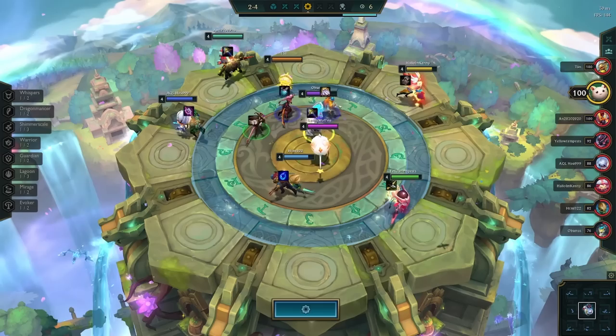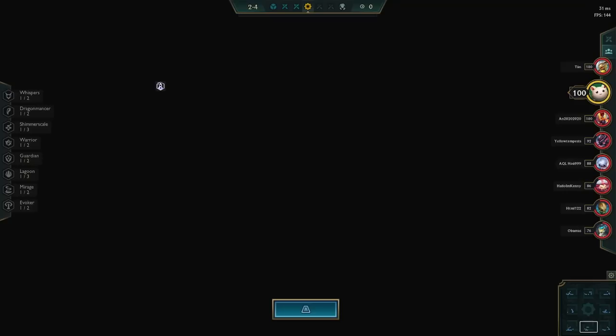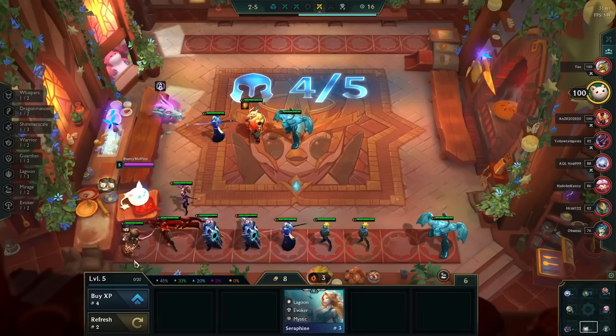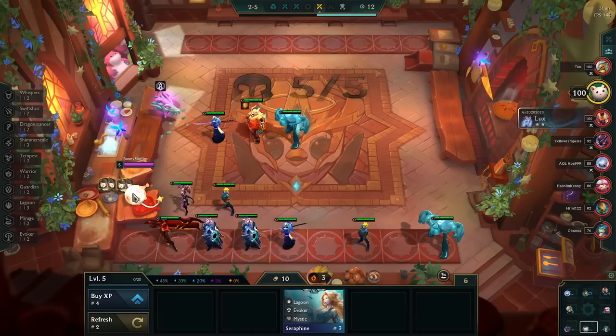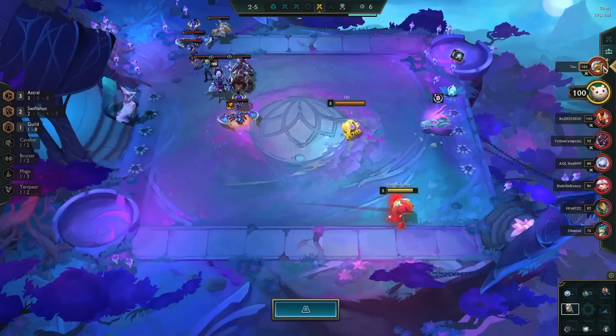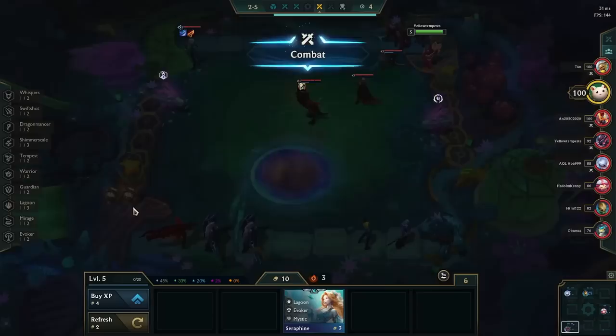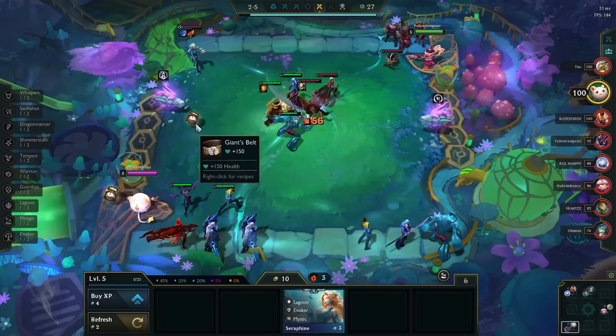The main carries of the Built Different composition are Graves, followed by Pantheon or Nyla — they're about tied, it's whoever you two-star first. Luckily, they all use pretty much the same items — they like a healing item and attack damage, so it's actually really easy to build this comp. In the early game you do have to identify item holders. A lot of people hate Volibear in Dragonmancer comps, but with Built Different you can actually make use of him since no one else is playing him.